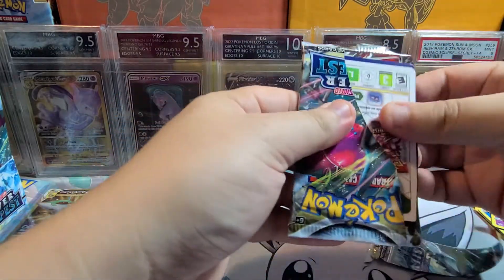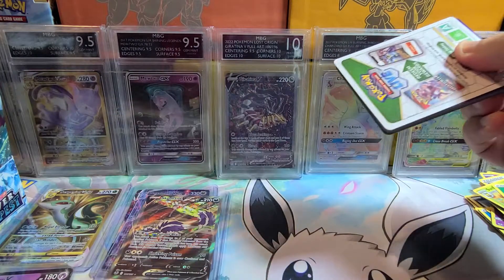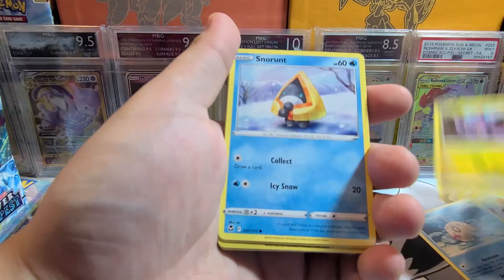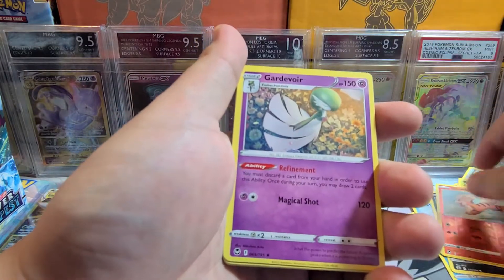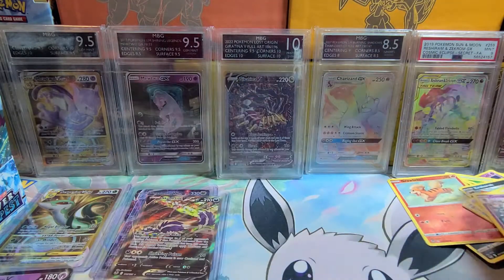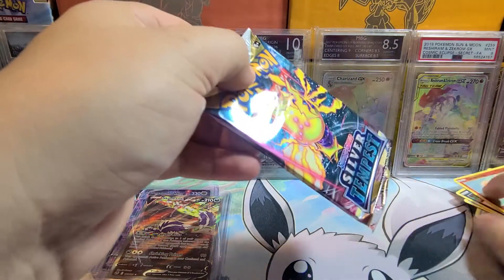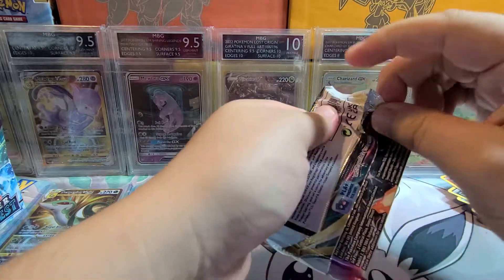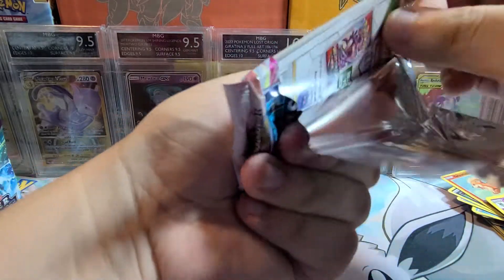Pack ten: Spinda, Phoebus, Noibat, Snorunt, Sandow, Reverse Grelit, and a rare Gardevoir. Definitely nothing to complain about yet.